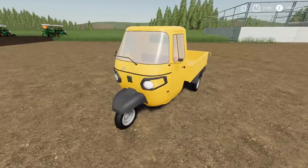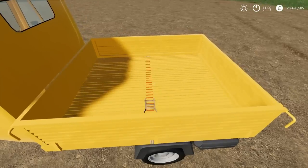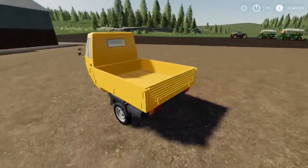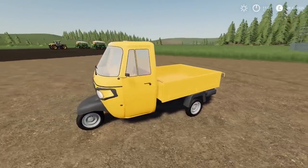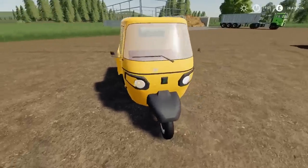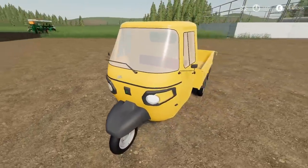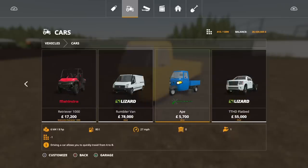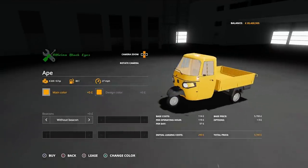This is by Black Eyes Modding. It will use three slots. It's just a quirky little thing. The load bed has got tension straps, as you can see. The load bed does open — you can put a pallet on it, pallets, logs in the back, or egg boxes. It might be quite cool for a chicken farm — just throw your egg boxes in the back and off you trundle to sell them. It's not too expensive either. You'll find it under vehicles, under cars. It's 5,700 and a whopping eight horsepower! It will go at 27 miles an hour though, which is pretty cool. Only three slots, which is amazing.